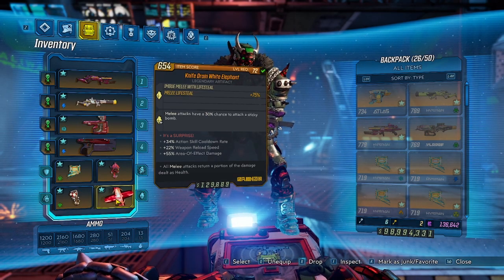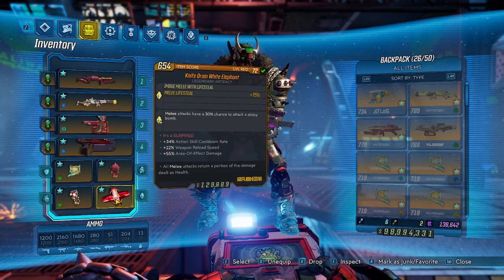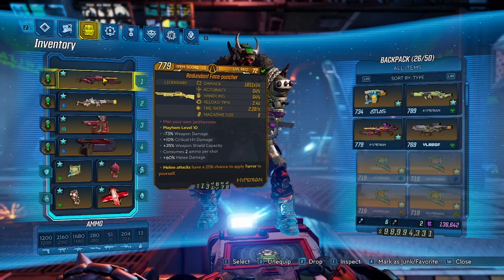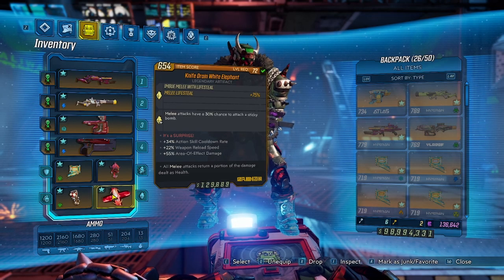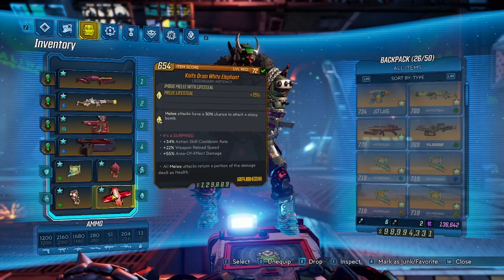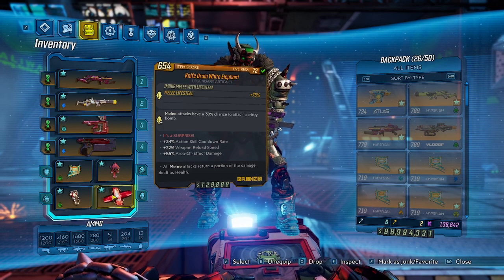The relic can kind of be changed out a little bit. I really like to keep the Knife Drain White Elephant on just because that gives you some extra health and survivability to keep you up longer while you're using the Face Puncher, since it is melee damage that works with Knife Drain. That gets you extra health and allows you to stay up a little bit longer and not go down as often, because like I said, this isn't really a great mobbing build.